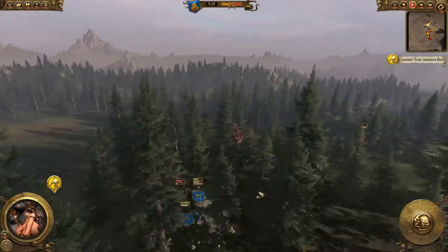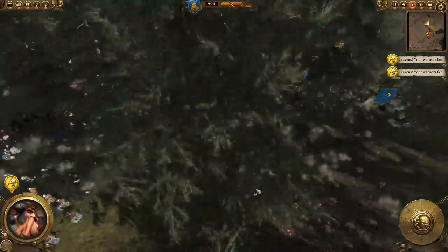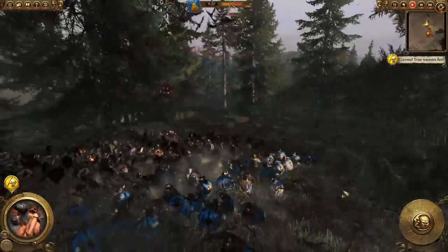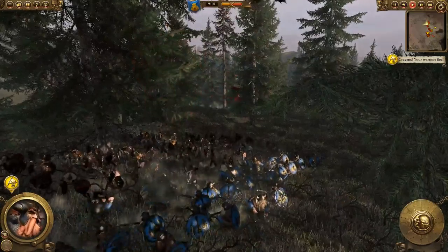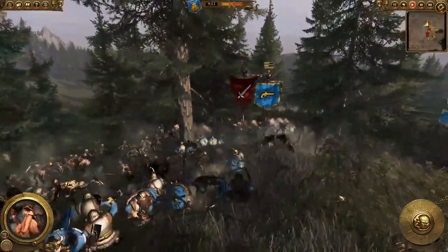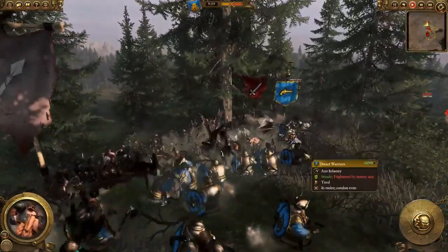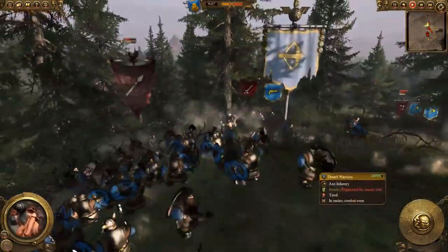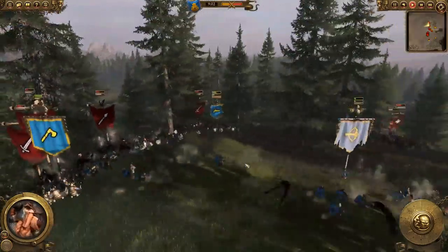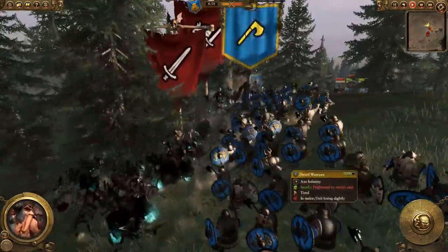We still have some fighting going on over here. Looks like they're backing up, trying to create some kind of line. The gunmen are — actually the gunmen are holding their own! That's great! The thunderers held their own! The thunderers are actually doing pretty good in hand-to-hand. Although the crossbowmen are falling back — usually ranged people when they get in hand-to-hand don't do well. But then again, we're dwarves, so...